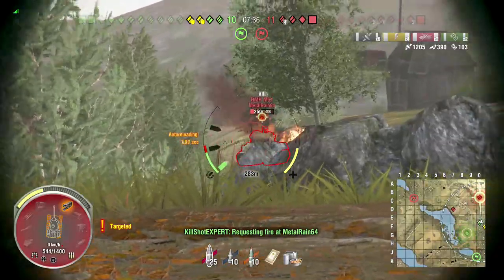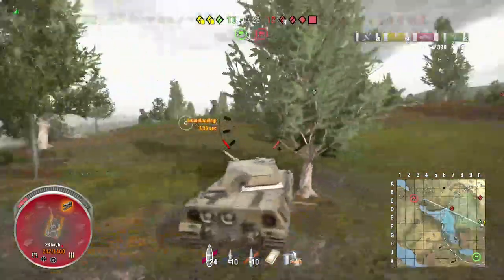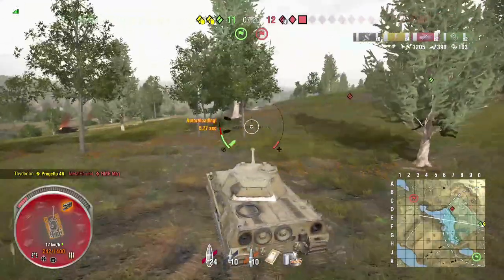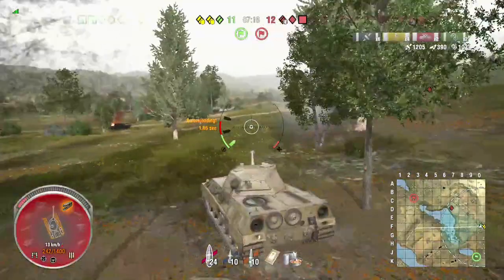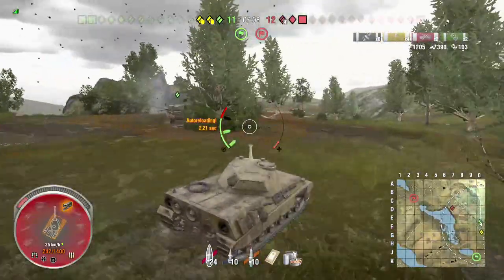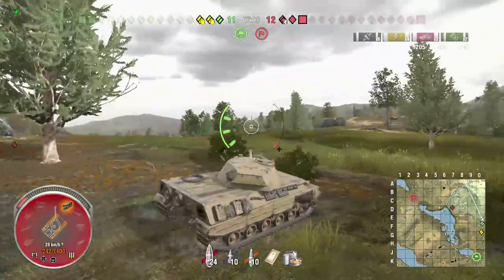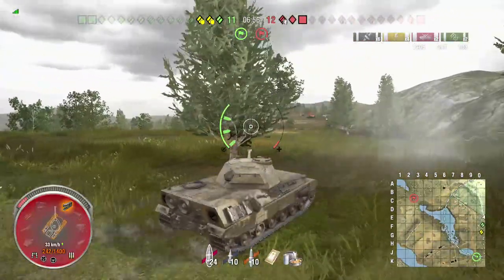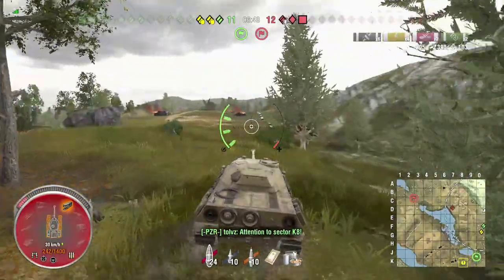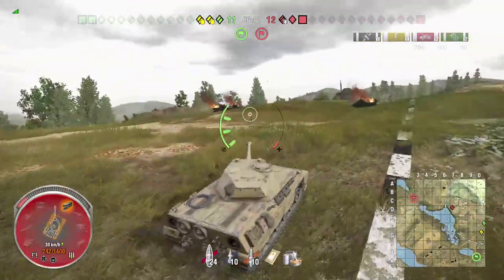I'm getting shot in the side and I believe it's from their scout. The Deering kills the HMH M51. I let him know I'm getting shot on the left side so we stay down in that little gully. I don't know if I'm spotted, but when you play tanks without sixth sense, it's a good assumption that if there's a scout roaming around that you were getting shot by, you're probably spotted. I felt like he was shooting from around H6, and if he was smart he'd swing around behind our cap and start working up the zero line behind us.